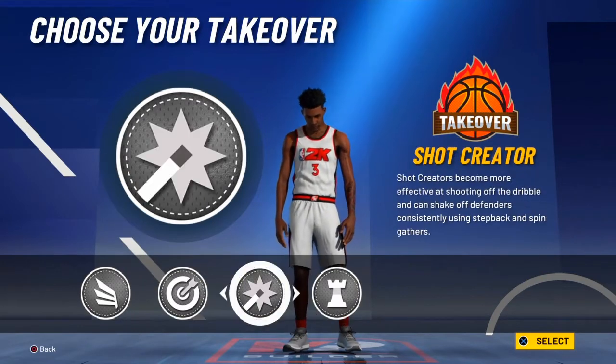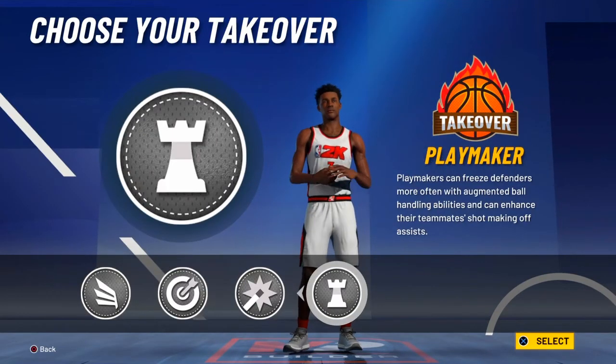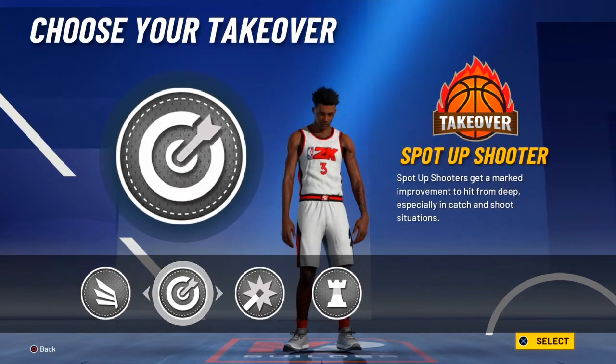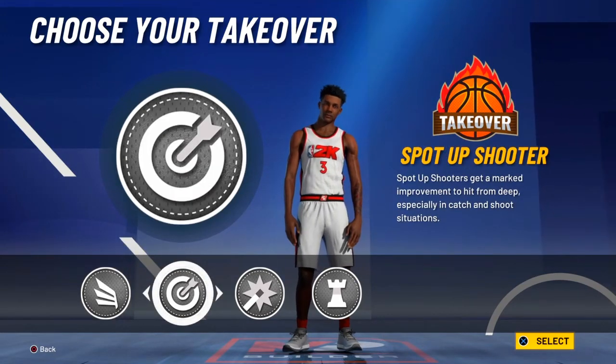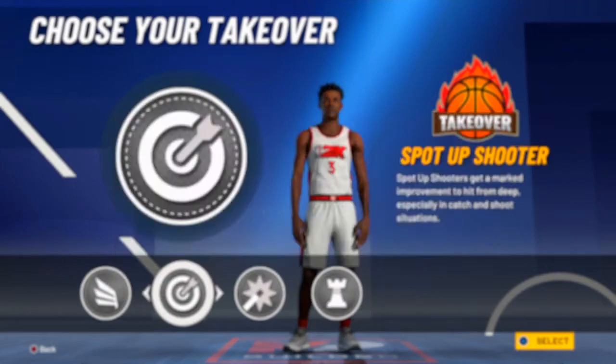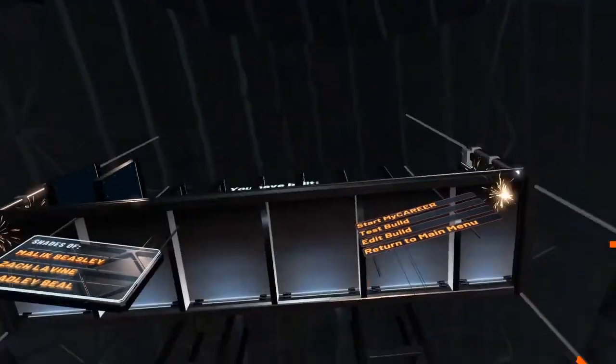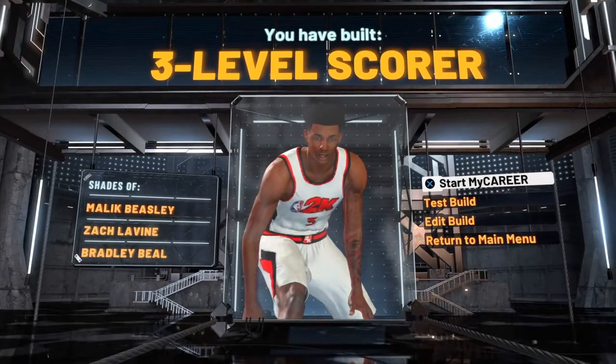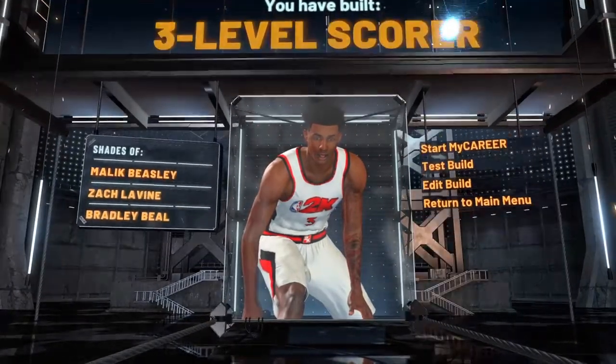For the takeover, it's between playmaking, shot creator, slashing, or sharp shooting — but I feel like sharp shooting takeover, spot up shooter, is the best one to go with. And we have built a 3-level scorer similar to Malik Beasley, Zach LaVine, and Bradley Beal.